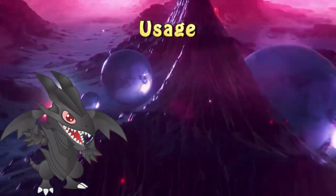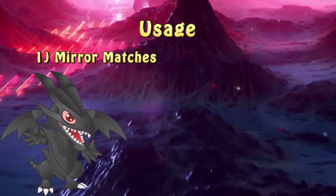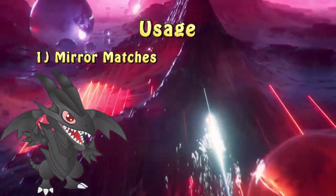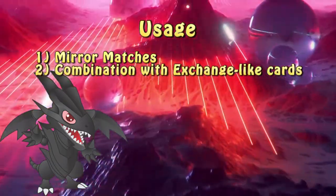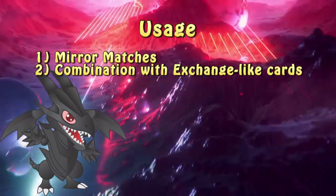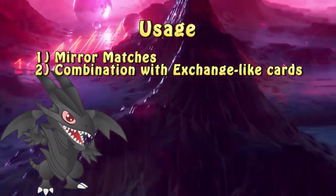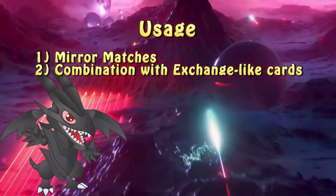When it comes to usage, Armageddon Designator is a killer in any mirror match, since if you're able to do your plays and then banish either a combo starter or any card important to the deck, it's basically preventing your opponent from playing. Additionally, combining Armageddon Designator with something that can take a card out of the opponent's hand or deck and add it to your hand, like Exchange or Lullaby of Obedience, can be very effective, especially if you banish an opponent's card that you don't use, preventing them from playing it for the remainder of the duel.